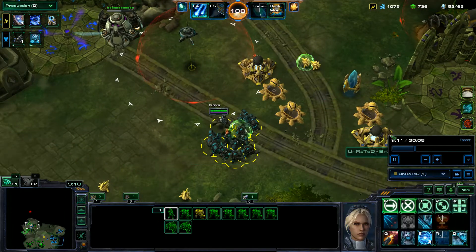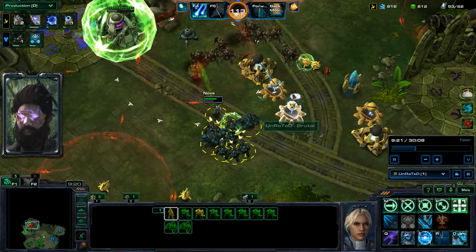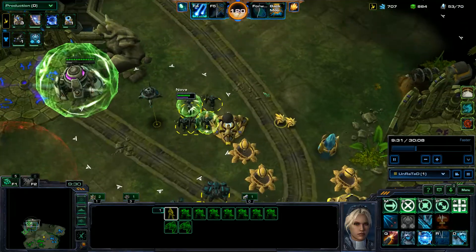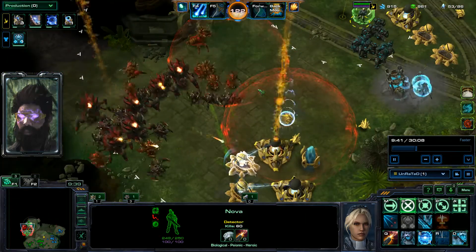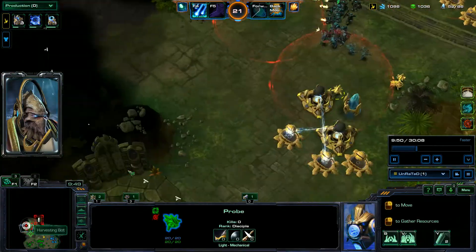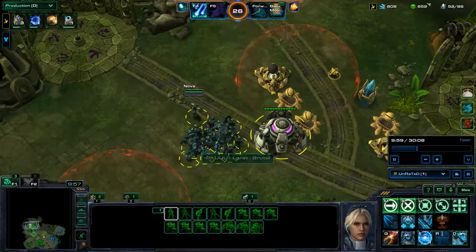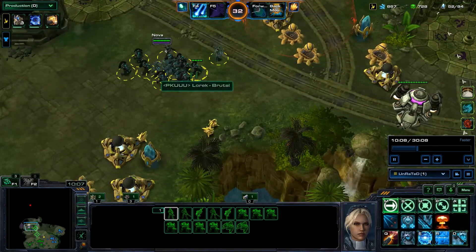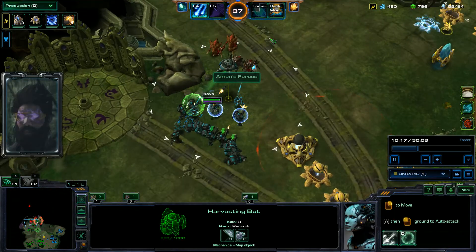Even with these mutations — Time Warp, Speed Freaks, and Concussive Attacks that slow down your units' movement speed — it doesn't really matter that much. Concussive Attacks just affects movement speed, not actual attack speed, so you don't have anything affecting your attack speed. Though these units do move decently slow, I've got the defenses in place to handle this. As long as you stay next to these Harvesting Bots, the movement speed penalty isn't going to hurt you that much.